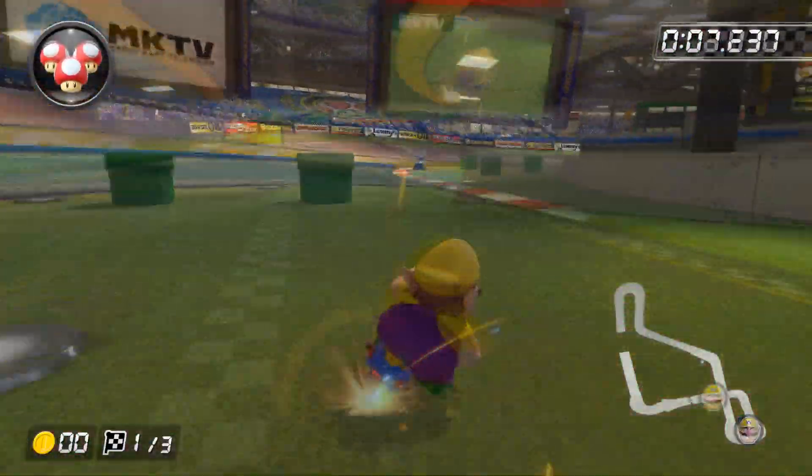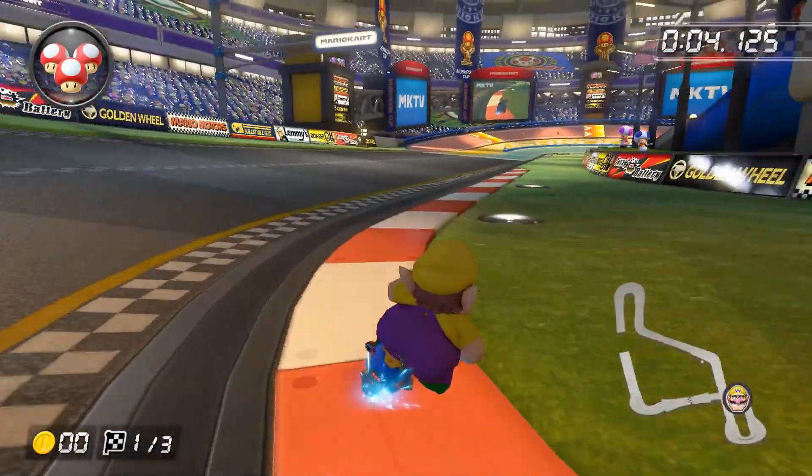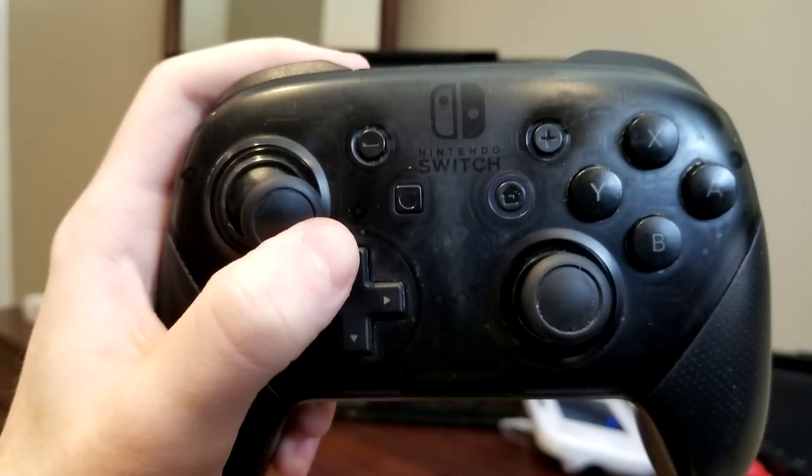Soft drifting is probably the most important technique to talk about, which is why I'm bringing it up first. The general idea here is that you're charging up your desired mini turbo at the same speed as you would if you were drifting tight, but without drifting tight. You want your stick to be about 60 degrees from the vertical when performing this technique, and you should be able to nail out your mini turbos rather easily.